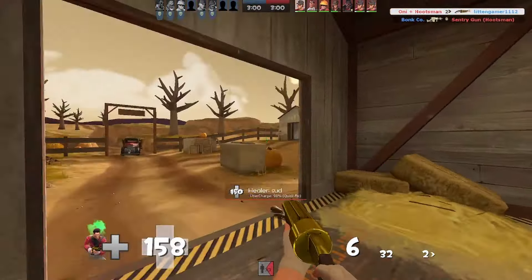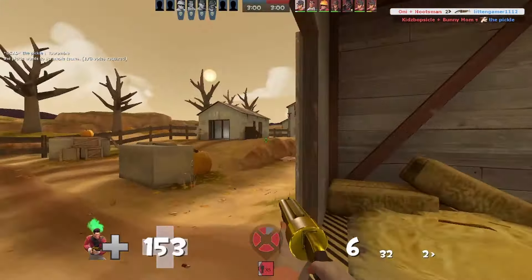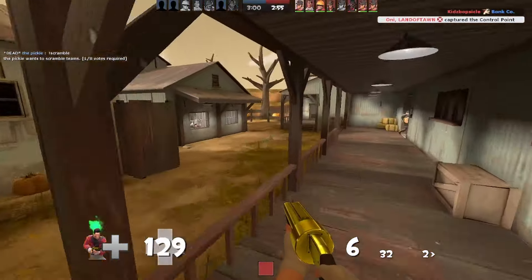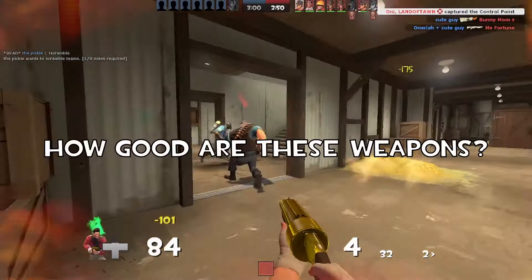In medieval mode, he's not as strong as he is in the base game. He's more of a support class, helping capture points and being a nuisance to the enemy. The Scout loses his scattergun, his main source of burst damage. Instead, he's stuck with his melees and a few secondaries. This begs the question: how good are these weapons?